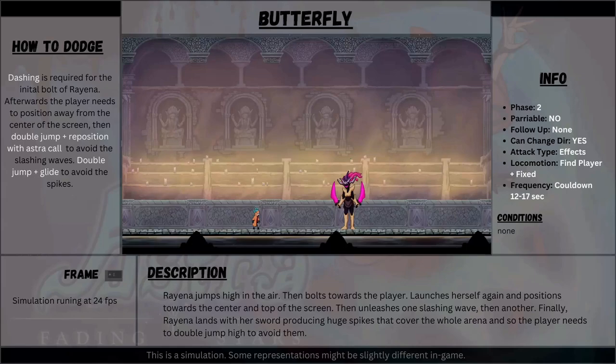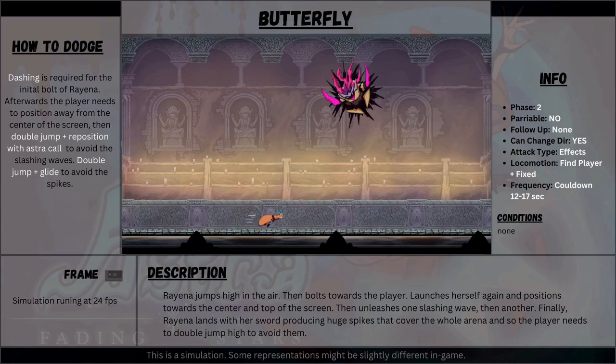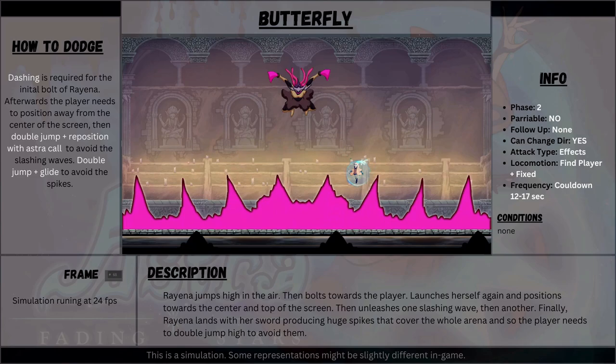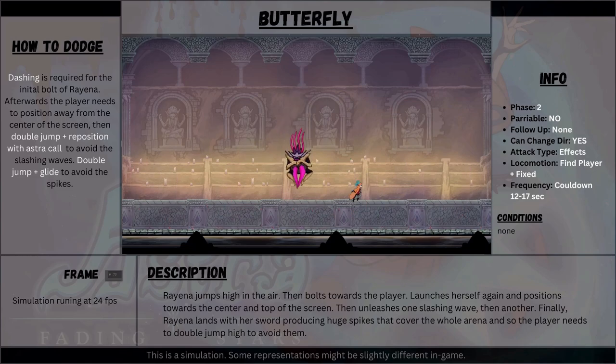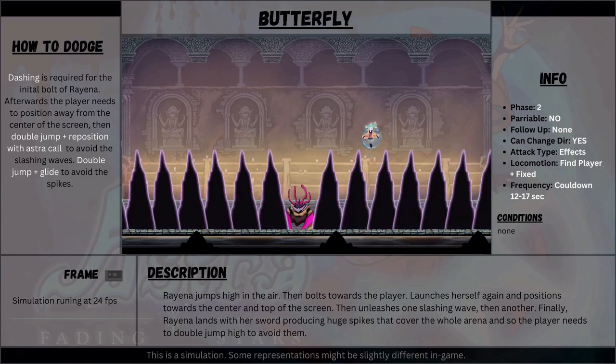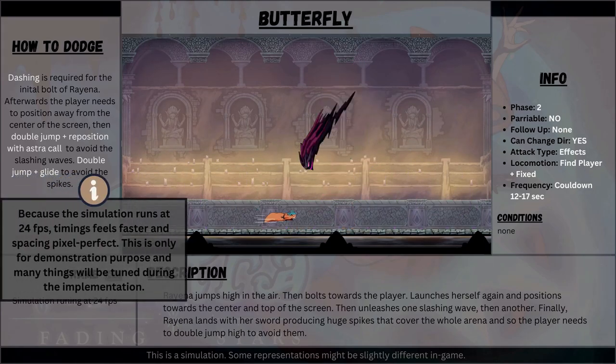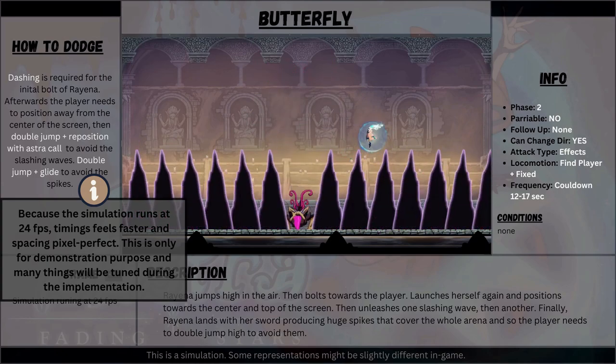Here comes Rihanna's most powerful attack — I like to call it 'butterfly,' for reasons I will explain in a while. Rihanna jumps high in the air, then bolts towards the player, lands herself again and positions towards the center and top of the screen. Here she takes a stance that kind of resembles a butterfly, then unleashes one slashing wave, then another. The player has to reposition themselves midair to successfully dodge both waves. Finally, Rihanna lands with her swords producing huge spikes that cover the whole arena, and the player needs to double jump high to avoid them. This attack might seem overwhelming, but we will see if things will get tuned down in the process.